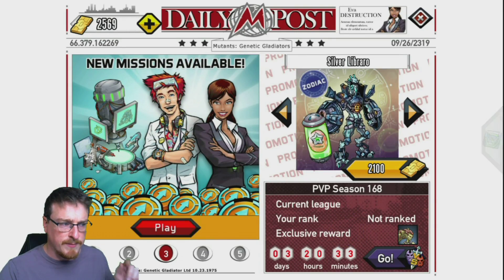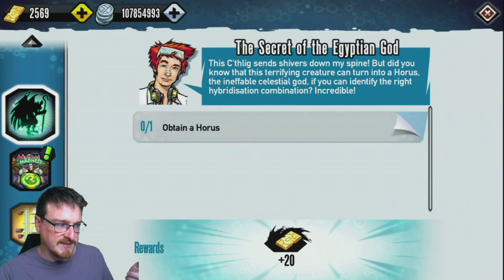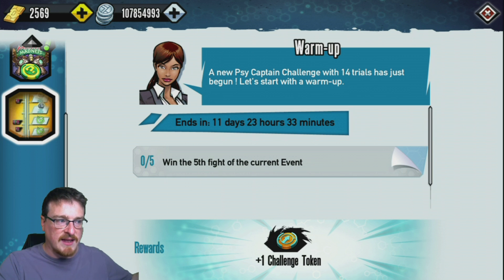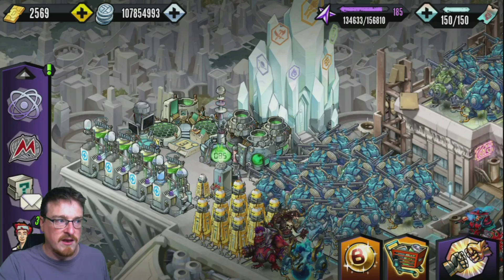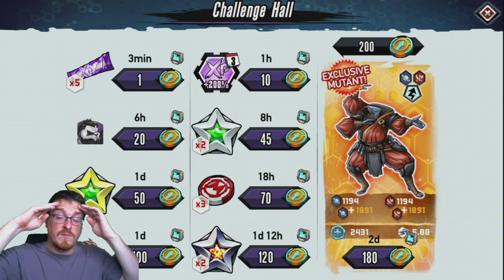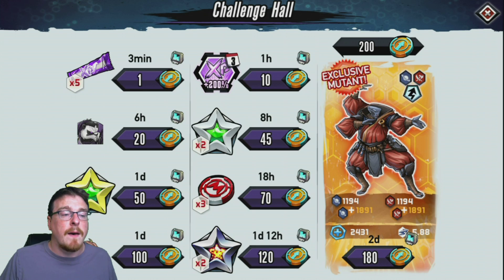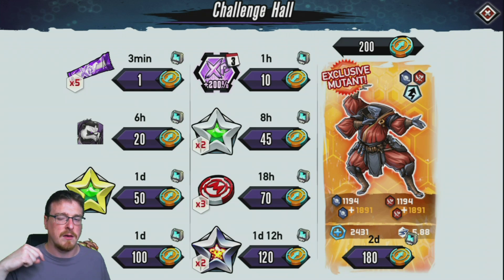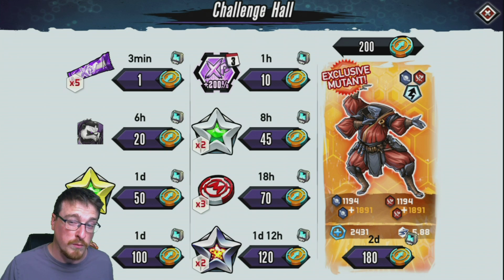Missions are available, so make sure you grind those out. The first one is get to level five, then things like do three PvP battles, do 10,000 damage, and you get challenge tokens throughout. The challenge tokens can be used in the challenge hall to purchase mutant stars and things like that. I believe the new mutant is going to be available in the challenge hall — I think it's a Mythological mutant, it's what I believe the next challenge hall mutant will be.